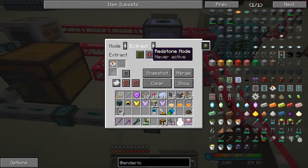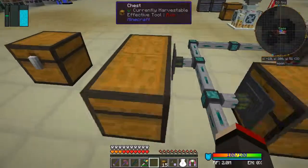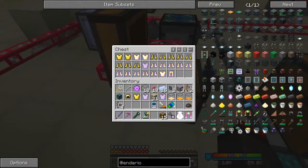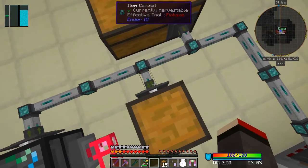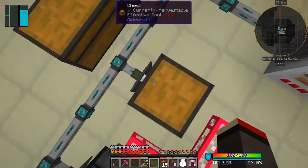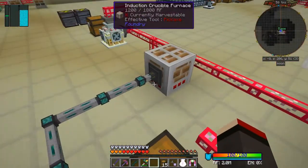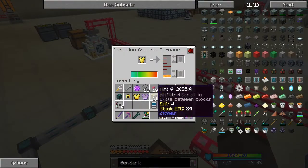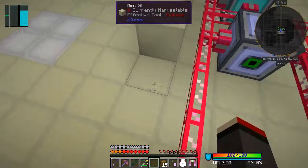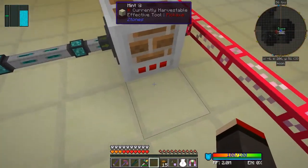I'll activate it - left-click it. This time they should come into here. They might have actually ended up in the other chest because I turned that on in the wrong direction. I need to activate this to extract - right-click to 'always active' so it should be pushing them out. The only place it can go is into here, and sure enough it's going in. The liquid gold hasn't come out yet though.